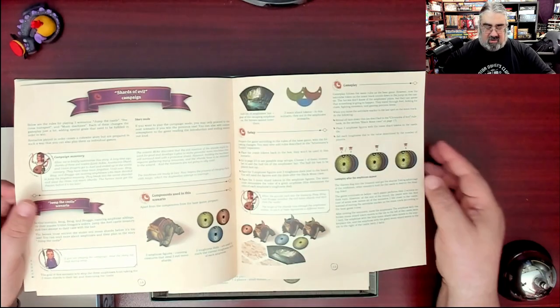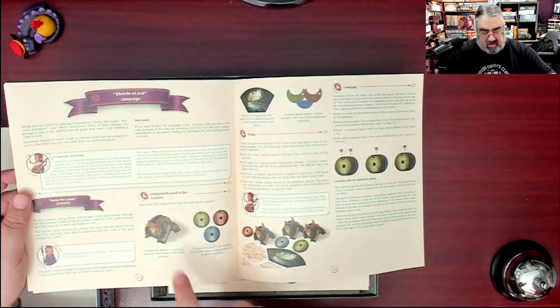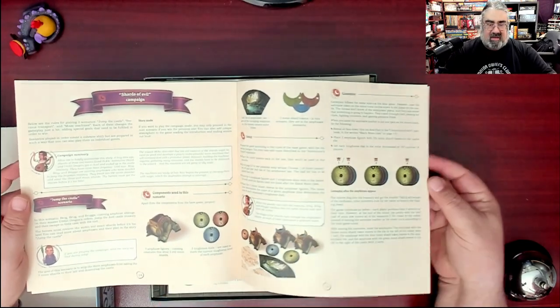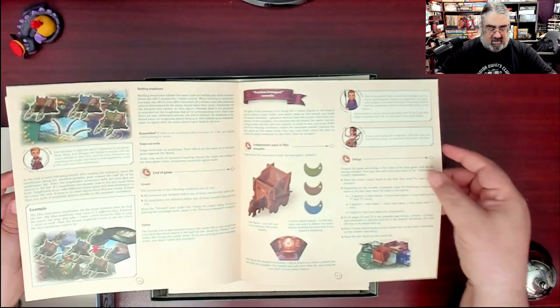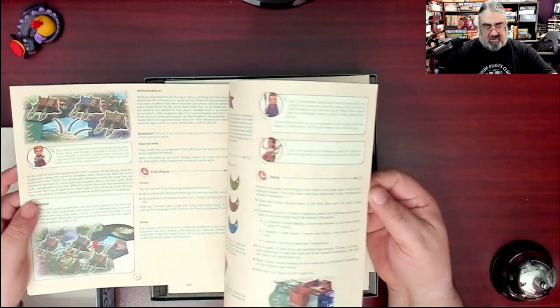Components used in the Cruel Hunters game mode. Shards of Evil campaign. There's like a frog thing — check out the 3D frog thing. I don't think I'm going to assemble anything today, but there's a 3D cart. Some really cool looking stuff.